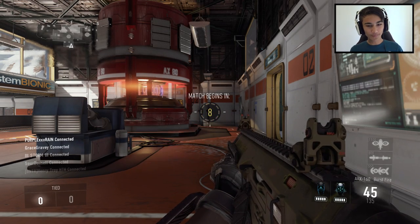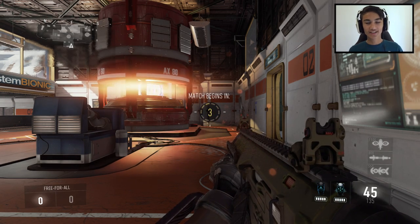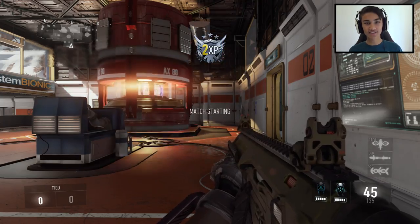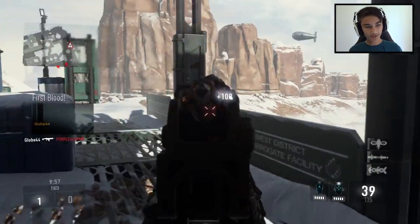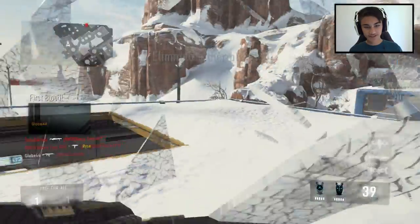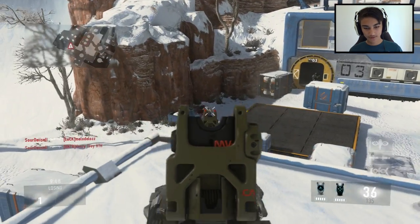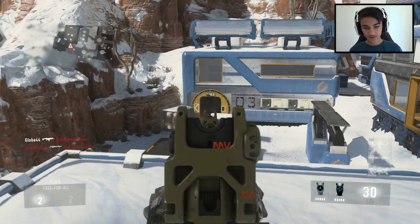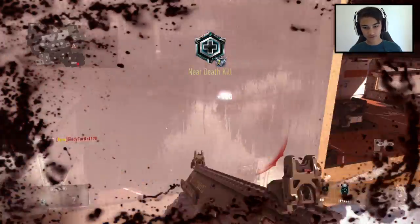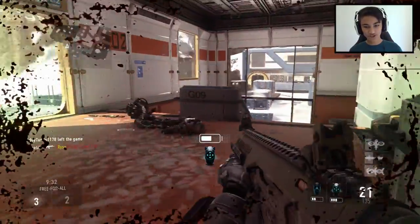We're in a free-for-all match on Biolab. I really don't want to lose on the first episode. Alright, first person down — good stuff. Chasing guys out with the assault rifle at its range. There we go, got another one. Nice — invisible mode for the win, and Exo Stim to recharge health faster.